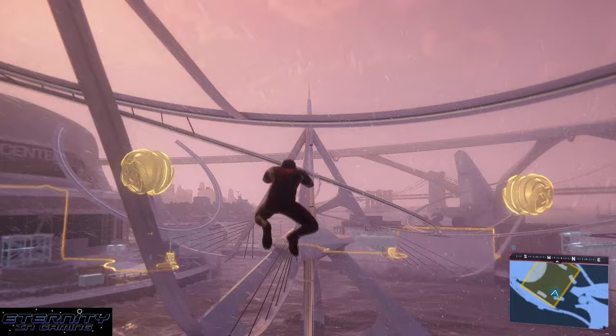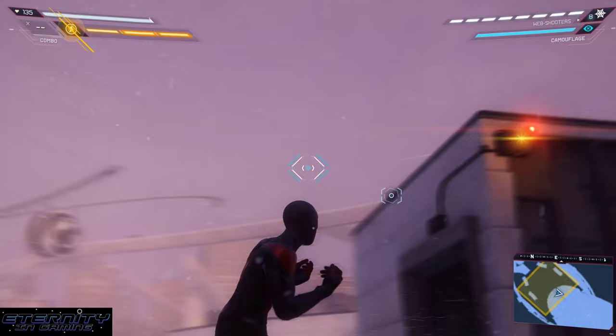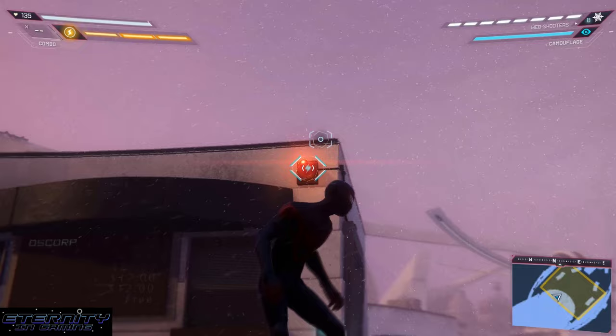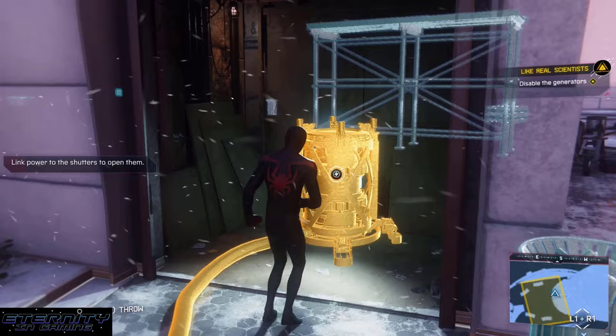Now, where the center object is, you can head to the front or back, whatever you would consider this. You won't have to move this one, just connect them again. And that's the second generator.